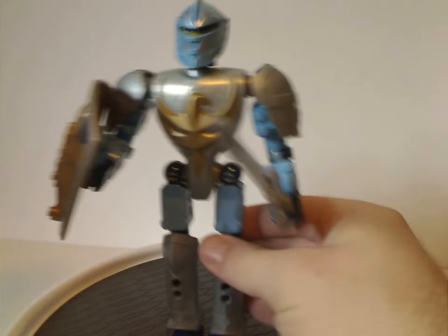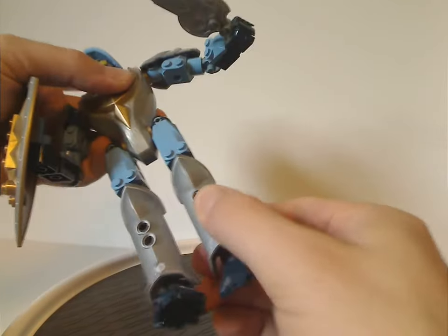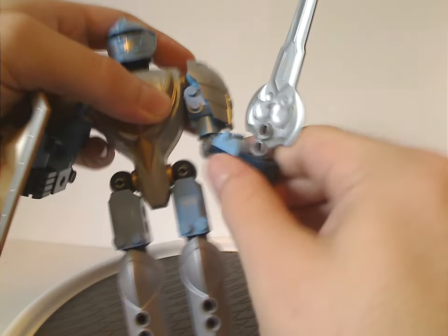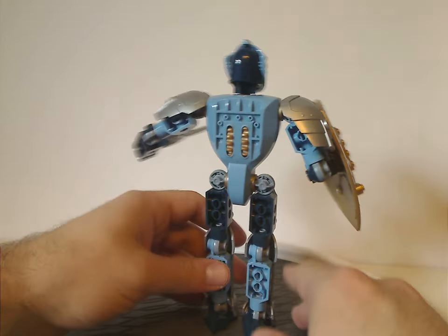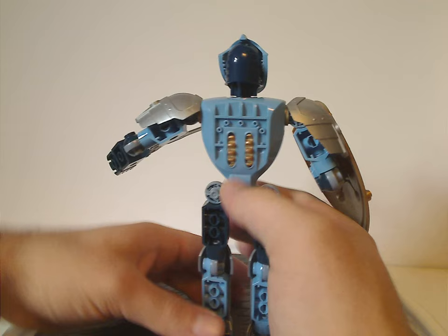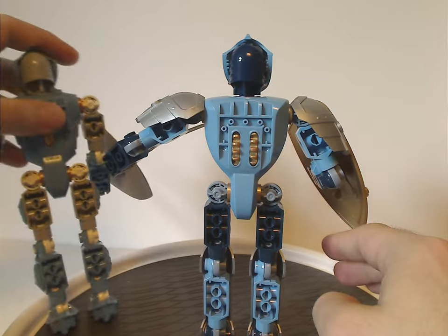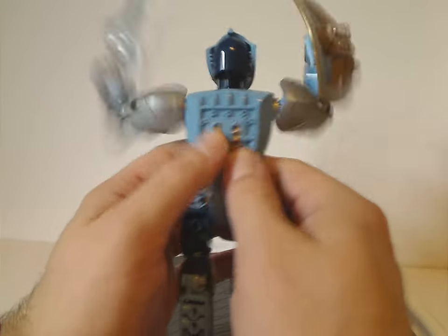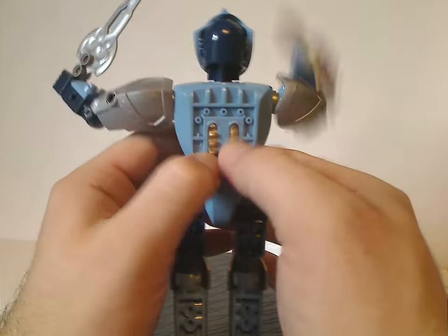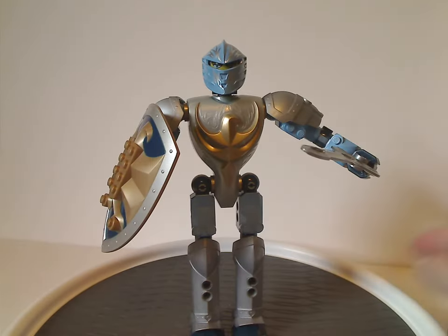Articulation is about the same as last year's with swivel head, legs, and arms — no hand movement of course. The main feature is that instead of just one lever on the back like last year's, this one has two levers, so you can clash forward and dash back — much more fun than the previous one. Major props for that.